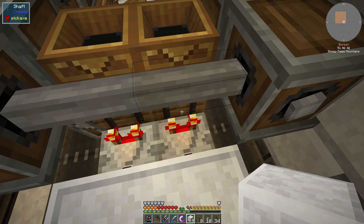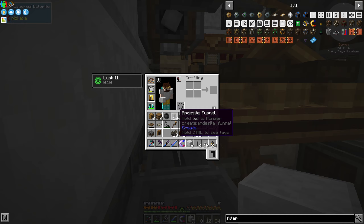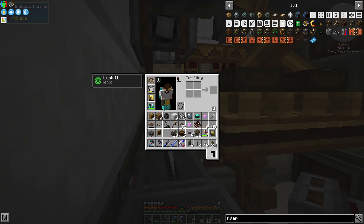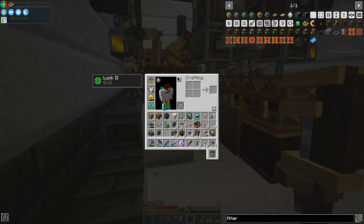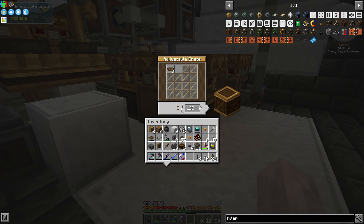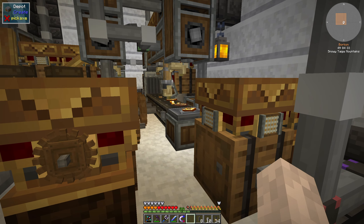I forgot one component — the funnel. The comparator was on. Let me place one funnel here facing the right way. Yes! It seems to be working — those are large cogwheels. We're actually getting multiple cogwheels at the same time — looks like six. We have precision mechanism making! Look at the precision mechanism being made. Yay!